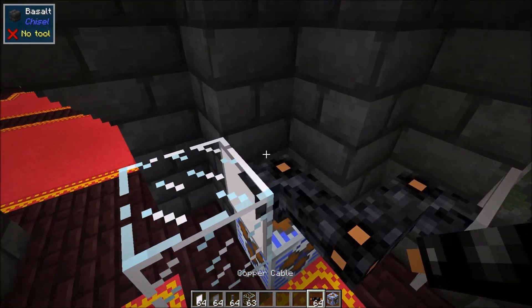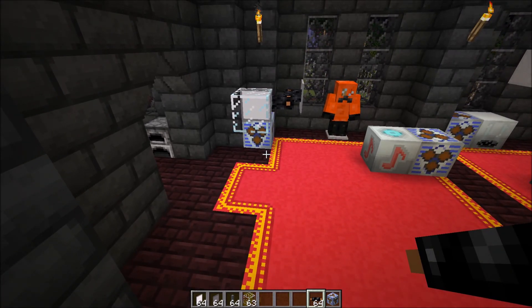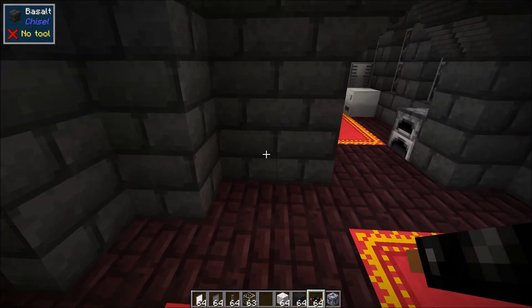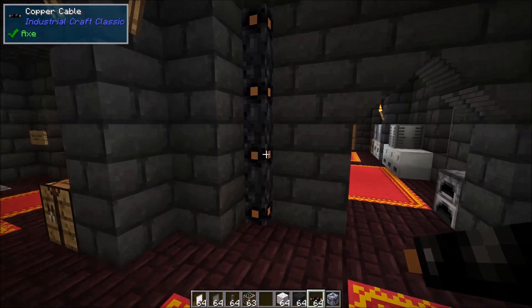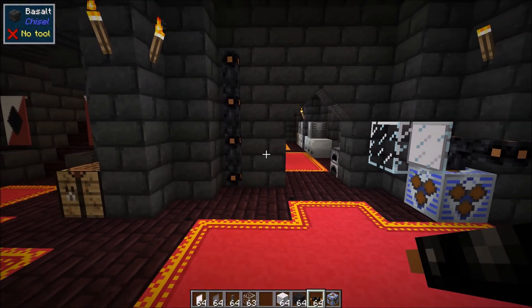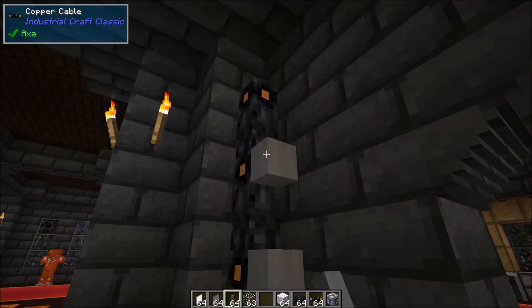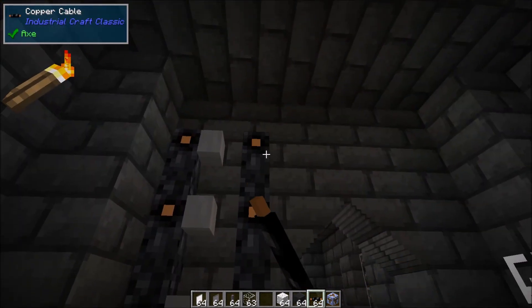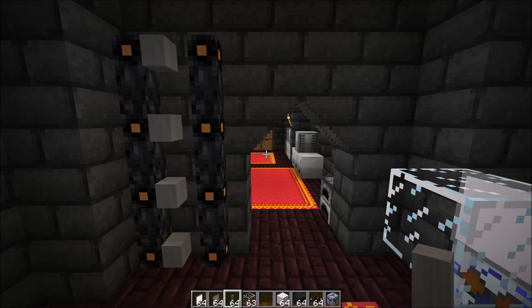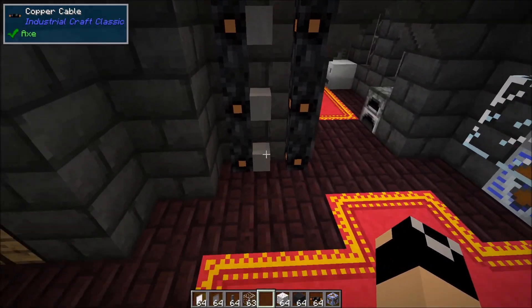One note: whenever you put a luminator on a cable, that spot can no longer be anchored or foamed. Speaking of which — if you have a cable line and want to run another cable line directly next to it without them connecting, you can anchor them by attaching a mining pipe. Then you can run cables alongside and they will not connect, similar to cable anchors in Applied Energistics.